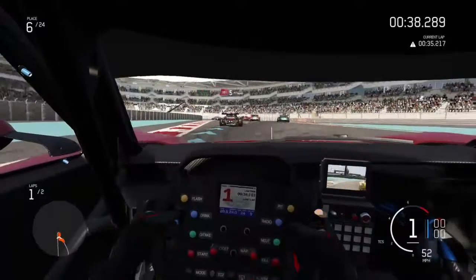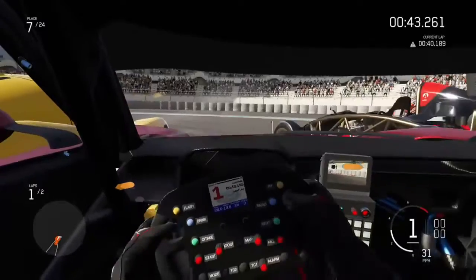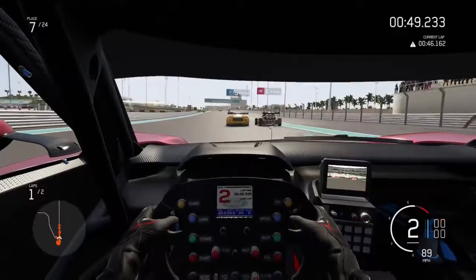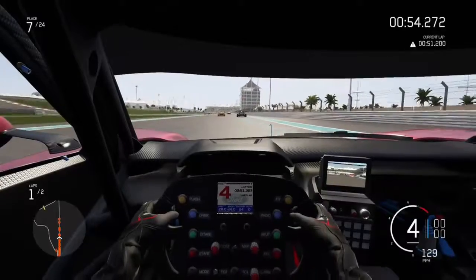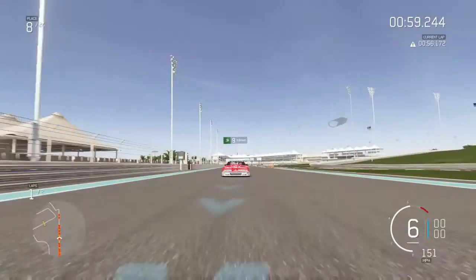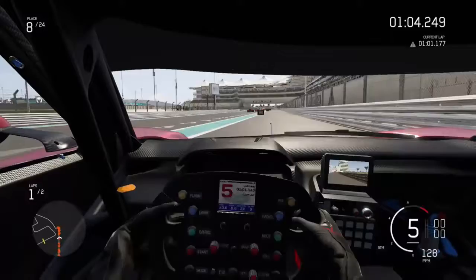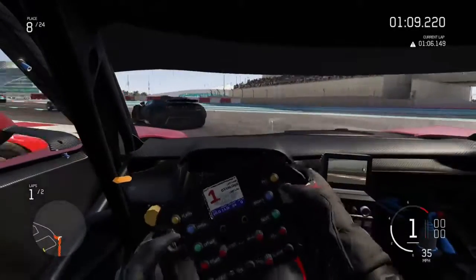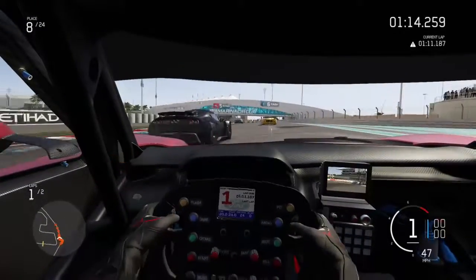We've done a really good turn and managed to get through on the inside. The Ariel Atom is the next car ahead, and then a Caterham just caught us up — we can make a move on him. Going up the straight, I check the rear-view camera. There's a little collision — I go a bit sideways, I think he just hit the back bumper — but luckily I had full control of the vehicle.